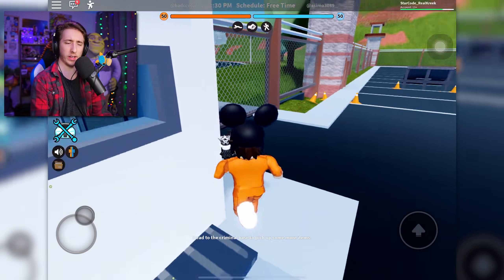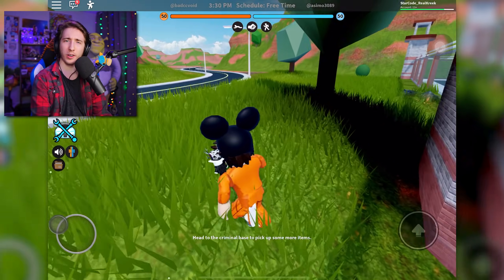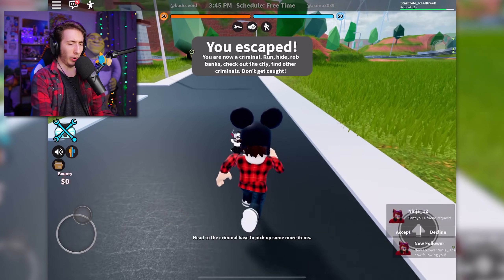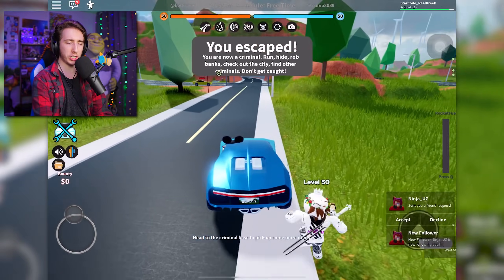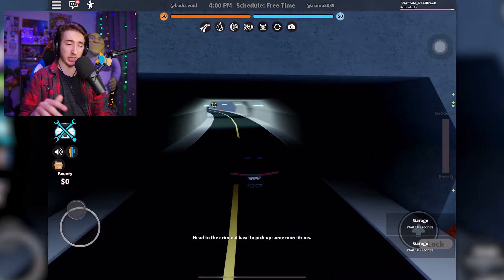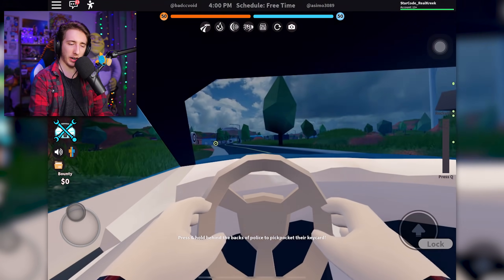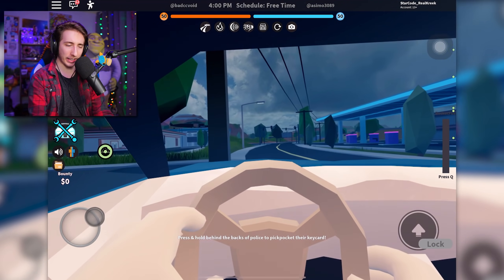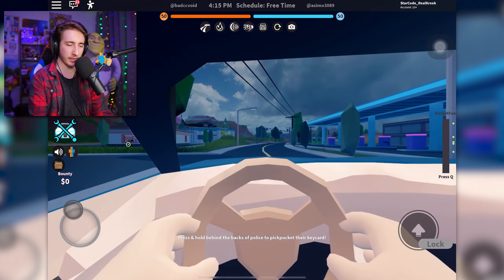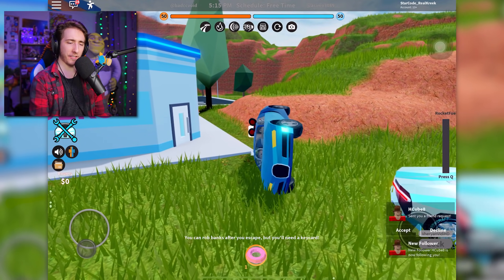I'm on Wi-Fi and I have pretty good internet — I stream at pretty high quality — so I have no idea why the game keeps randomly freezing. I'm gonna go ahead and spawn in the new Chiron. There it is. The new car seems to work fine. Can we actually get into it? Oh, we can — look at that, it works perfectly on mobile! How about that. I ran into a pole but yeah, this actually works pretty well.